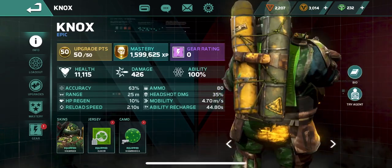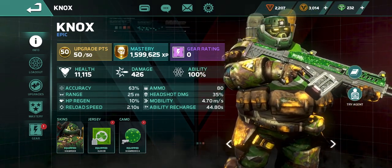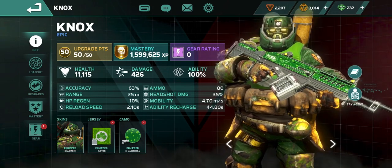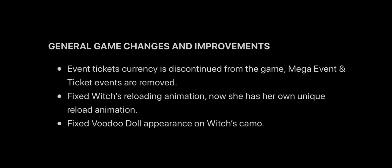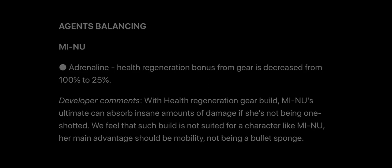Check it out guys — we had some luck of the Irish today. Got the Shamrock Nox skin and gun camo. I had no idea I'd be playing Nox on St. Patrick's Day. There are some other things going on with the patch as well: event tickets are gone, Witch's reloading animation is fixed, and her voodoo doll gun camo issue is resolved too. And Minu finally gets nerfed — health regen bonus goes from 100 down to 25. I am so happy for that change.